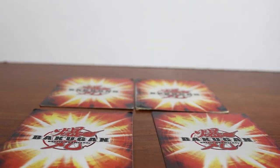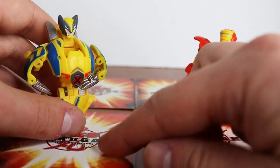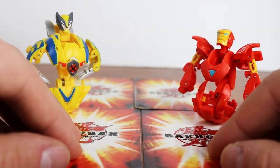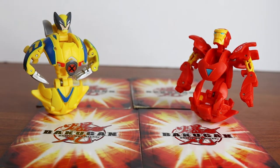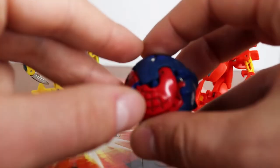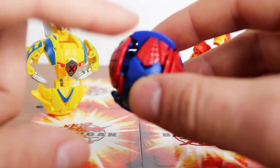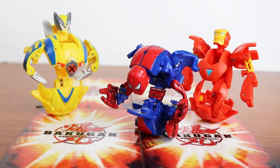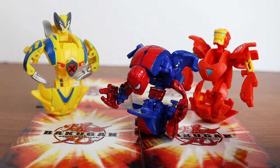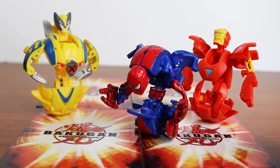First up we have Iron Man right there, and then we have Wolverine as well — super cool Bakugan. And then last, the icing on the cake: this is my Spider-Man, my Pyrus Spider-Man. Super rare — unfortunately he's missing part of a leg right there, but nevertheless still an absolutely amazing Bakugan. Super hard to get; I got him for a good deal just because he's missing a leg. Love him — it doesn't really take away from much.